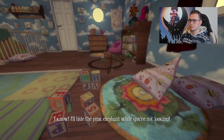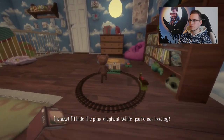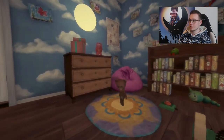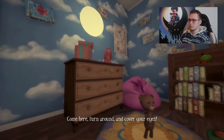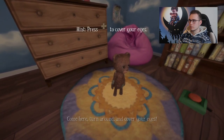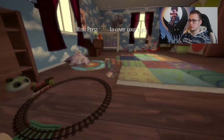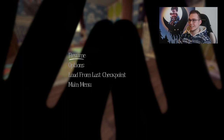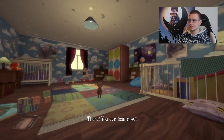Let's play a game. I'll hide the pink elephant while you're not looking — a little game of hide and seek. Turn around and cover your eyes. Press the plus button — so this actually also pauses the game. Oh, that's a fun little thing they did. You can look now.